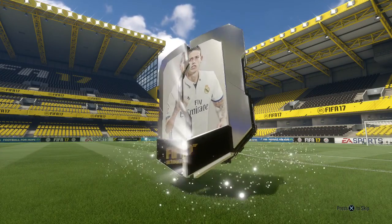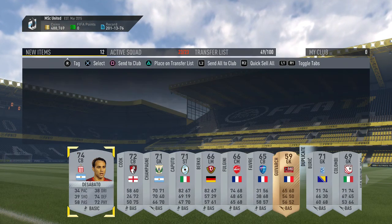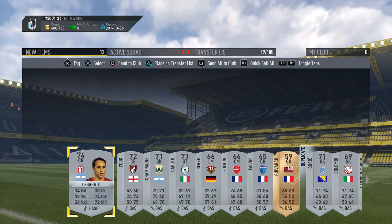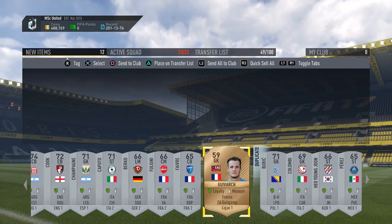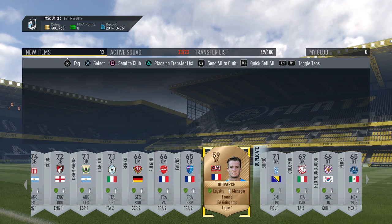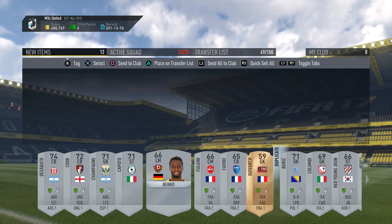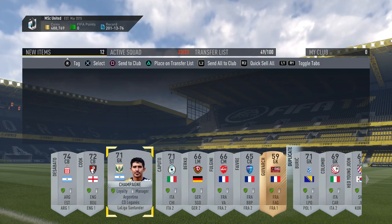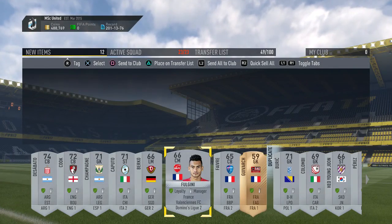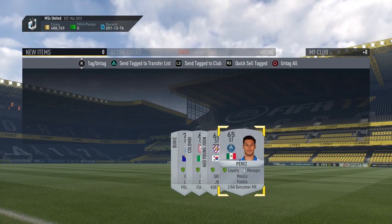From the silver players pack we get Desabato from the Primera Division. There's one red player but he's bronze - he's from Ligue 1 so we can use him, assuming we have enough higher-rated players on the team, since a 59-rated player probably won't be enough to hit the team rating requirement. We also get a La Liga Santander player and a Premier League player from Bournemouth. Let's put all the duplicates on the transfer list.